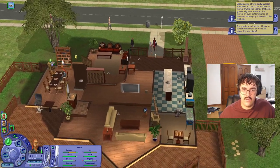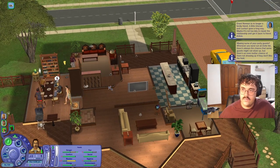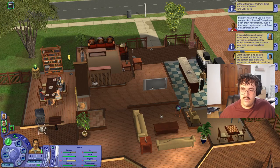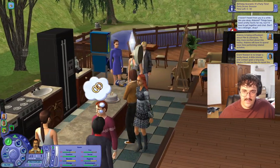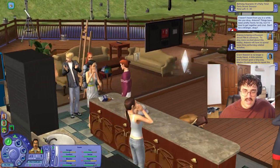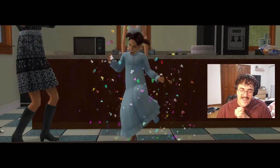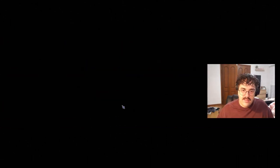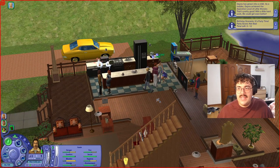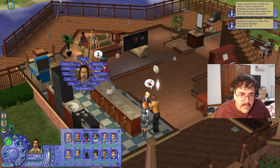We've got a beautiful little cake — so exciting. We need a bar in this house too — it's very sizable. We've got a few friends and family here. Everyone come have some hamburgers! We've really got to age her up because it's about 6pm and she won't age up properly otherwise. Yay! Little Dana's a child now! How exciting. Dana has grown into a child. As a toddler, Dana achieved the aspiration level of Little Wonder. With a little hard work, life could get even better — we love to see it!